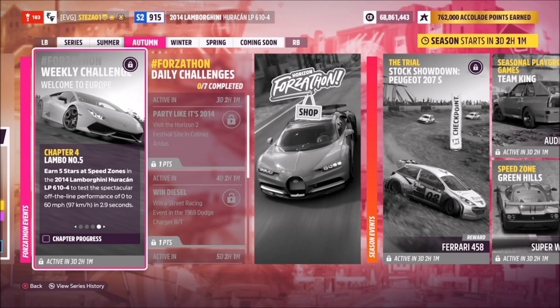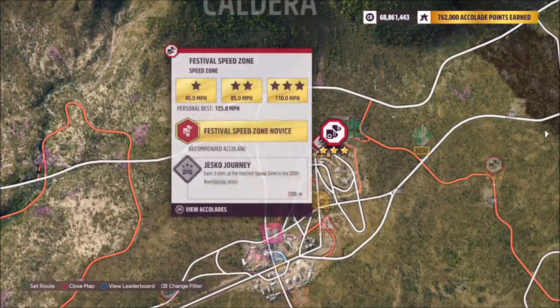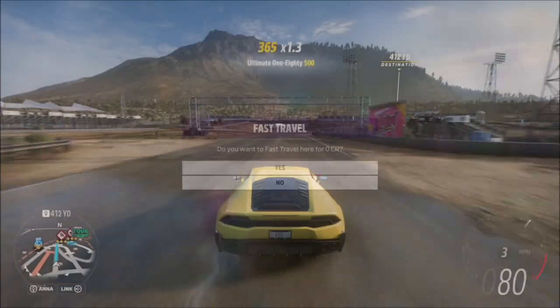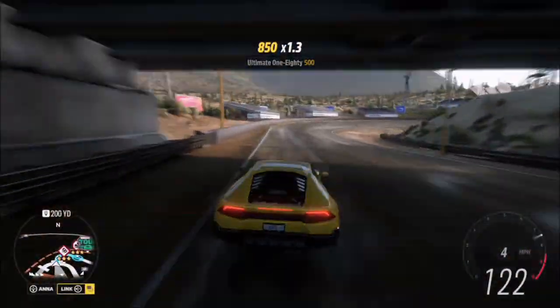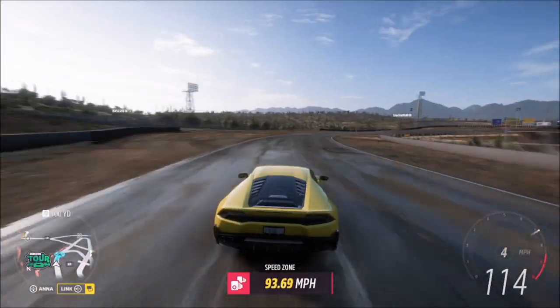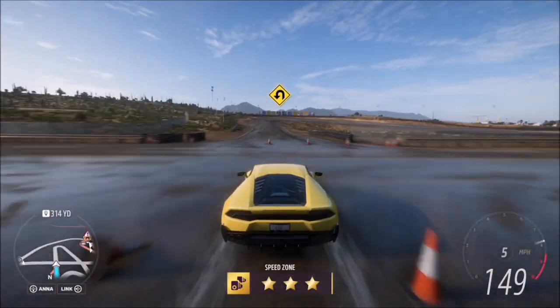The final challenge simply wants you to earn five stars at speed zones. I recommend heading to the Festival Speed Zone at the main Horizon Festival hub. Three stars only requires 110 mph, and two stars is only 85 mph, making it one of the lowest-scoring speed zones in the game — very easy, with no need for a massive run-up.